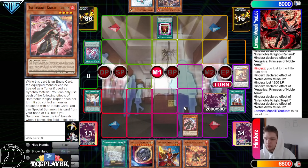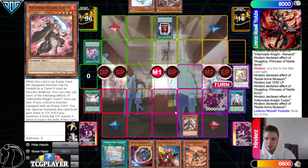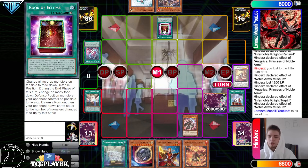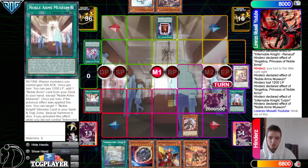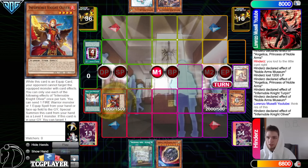There's a moment of confusion — what we should have done, instead of responding on the resolution of this, is waited until they activated Museum effect. When they activate, target as cost, then Chainlink 2 Book of Eclipse — this gets set, the equip spell gets sent to the Graveyard, and then the Museum effect doesn't resolve because the card's in the Graveyard. So we could have made them go through Museum effect where they haven't gone through Museum's second effect. That's obviously a little bit of a misplay.